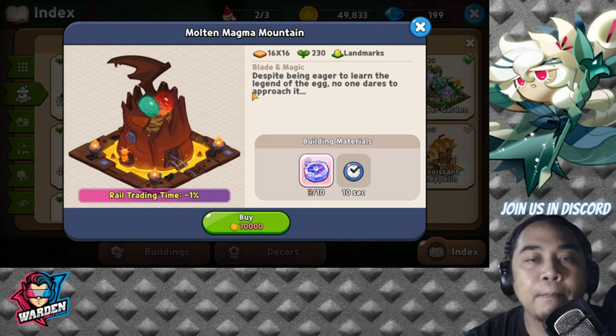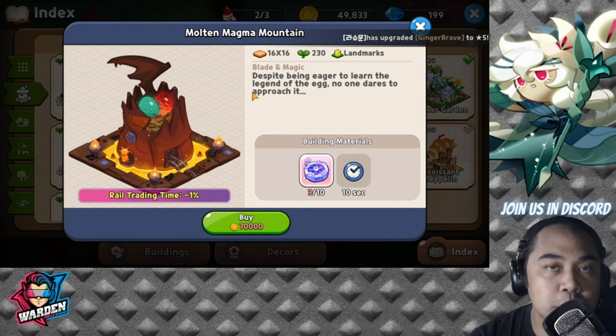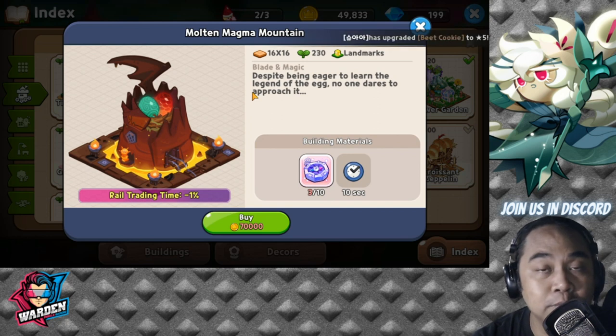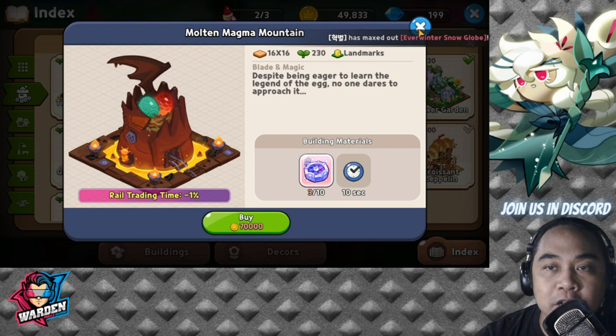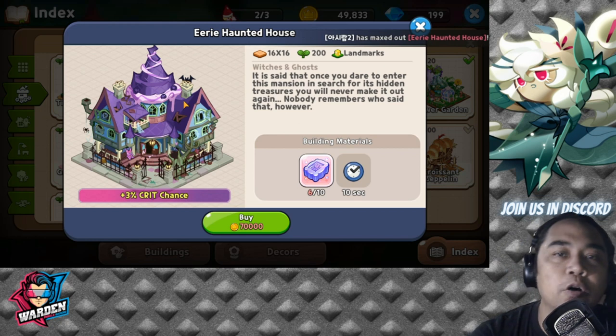Moving on to Malten Magma Mountain — this one is for rail trading time, so it's for your trains. It actually decreases the trading time, meaning the train comes back quicker. This is at 70,000 gold, which makes it a good deal, though still a secondary investment. I'll get to the primary investments shortly.